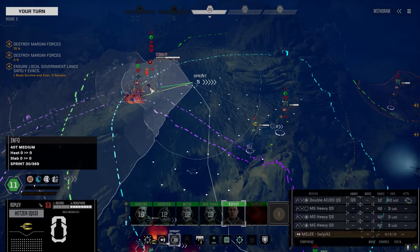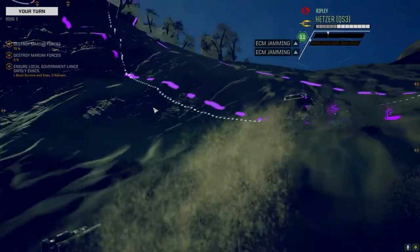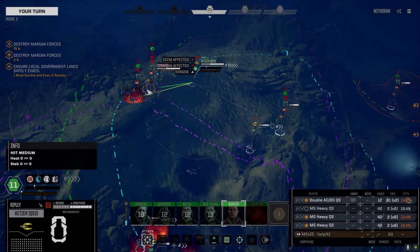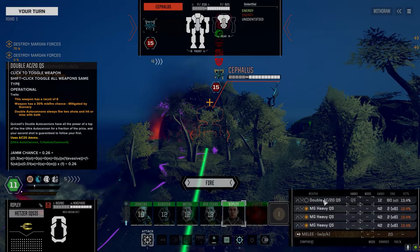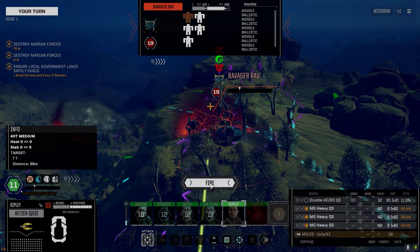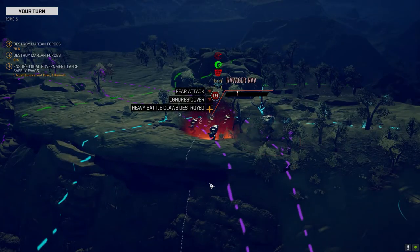He doesn't get his evasion bonus when I'm shooting him from behind — that could be a very quick kill. Hmm, 13% chance on this guy. Let's leave that off, just take the shot with the machine guns, then drop recoil and go after somebody else next turn with it right away. Not bad — maybe we can panic them a little bit.